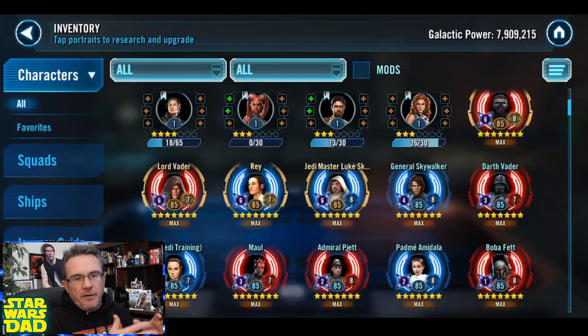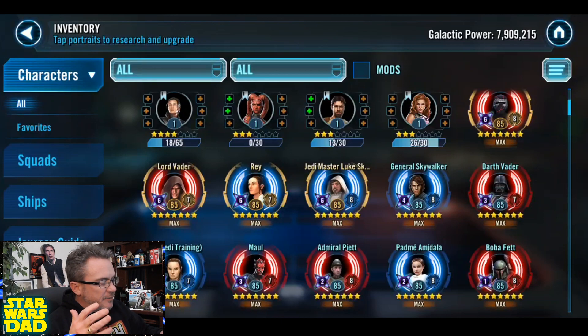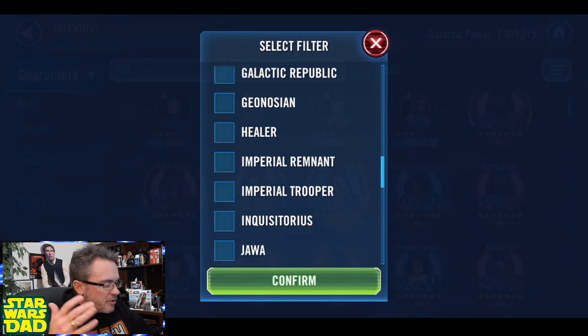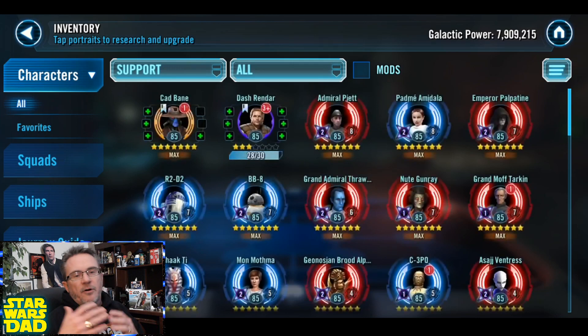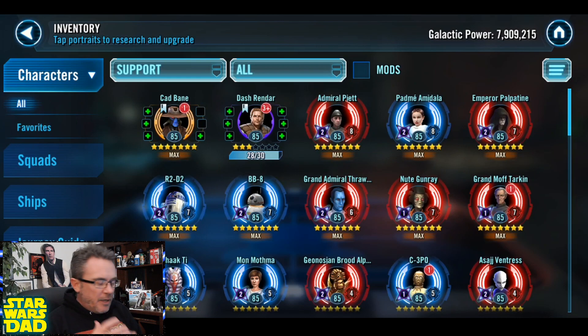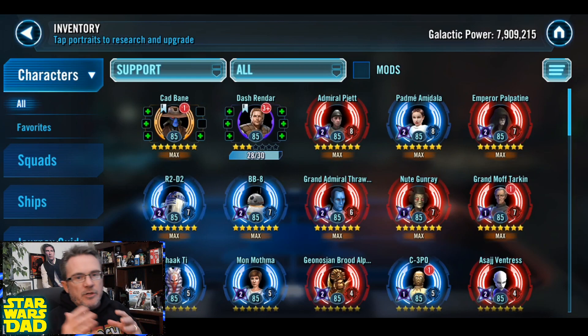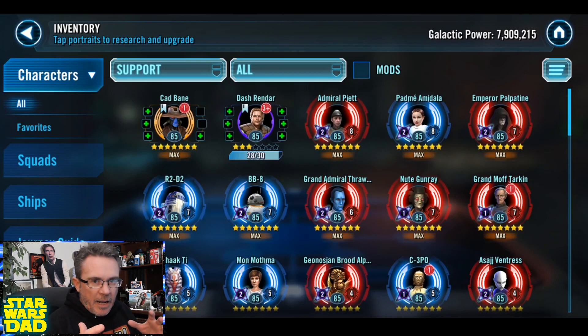So the first thing we're going to do is take a look at my main account — I've got pretty much every support unlocked. I want to look at all the characters that are supports, because you've got some of these in your roster. I'm especially looking at folks that are not doing Hard Conquest yet, or maybe just starting to enter Hard Conquest, because you don't have a super deep roster. So you're going to have to pick and choose which supports you use.